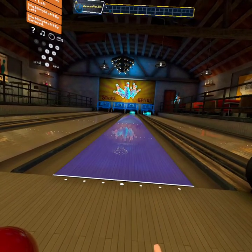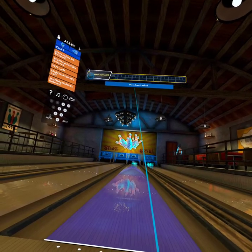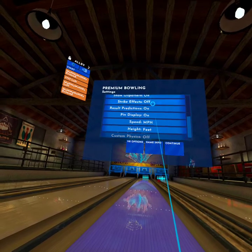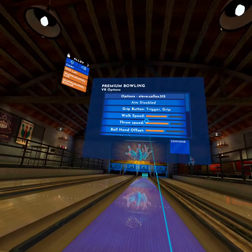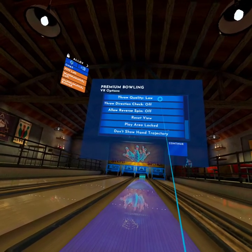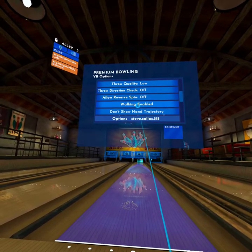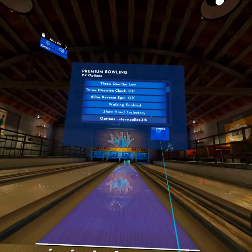I want to be able to move back - oh, player's area is locked. I gotta change that. Going back to settings - voice chat, automatic replay, spin speed, VR options, aim disabled, sharing option, my distance. There are all kinds of settings. Play area locks you right here. I was playing with it earlier. Let's do walking - walking enabled, show hand trajectory - all right.